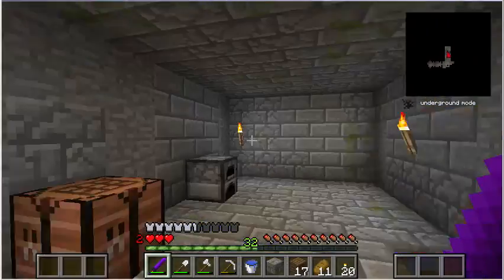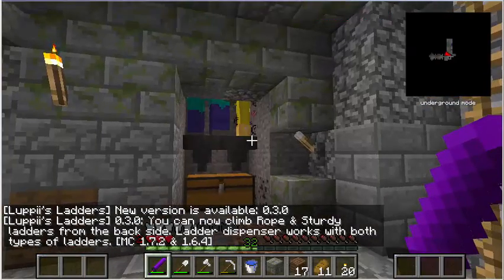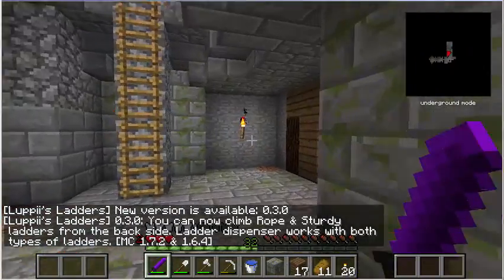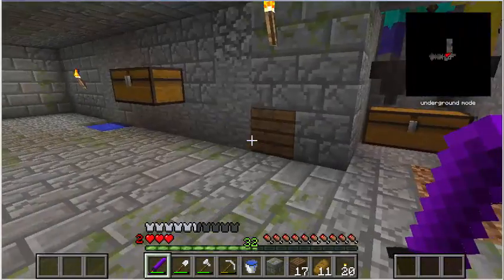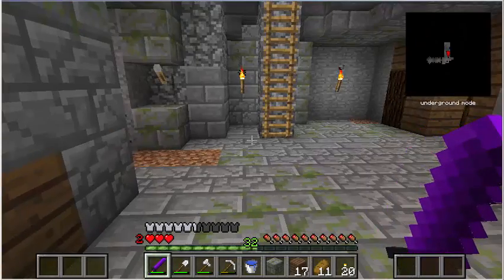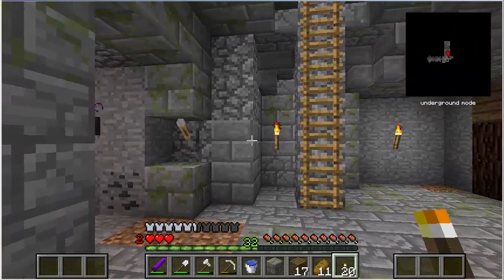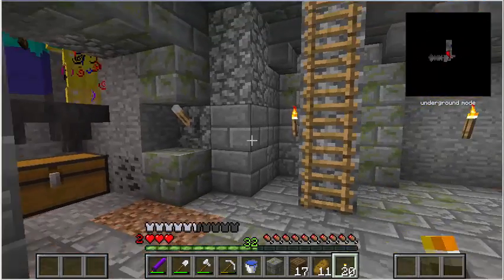Hello and welcome to another episode of Crazy Craft. I left off last time with this zombie grinder, which has gotten me 32 experience points so far. If you notice it looks like I only have three hearts on my health bar right now, but you see that two next to it? I actually have one entire full line of hearts, and those three hearts are the start of a second line, so I actually have 13 hearts right now. That's what the two stands for.